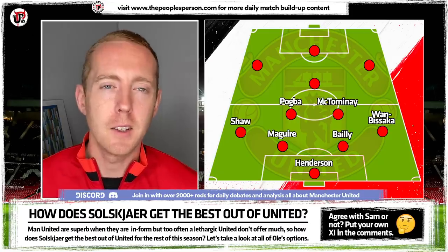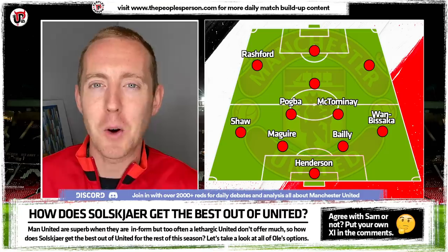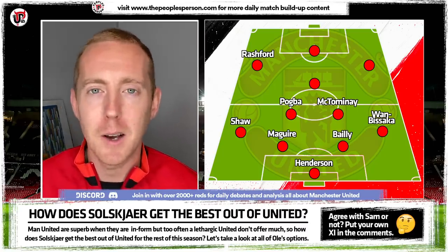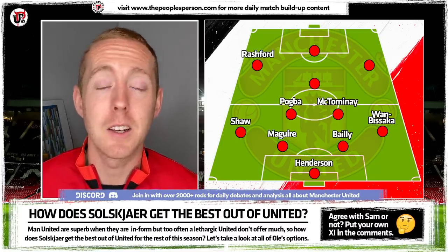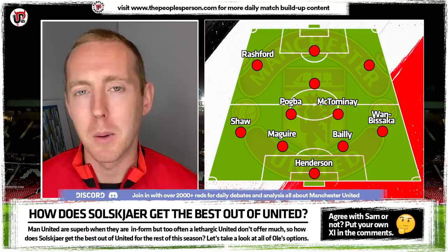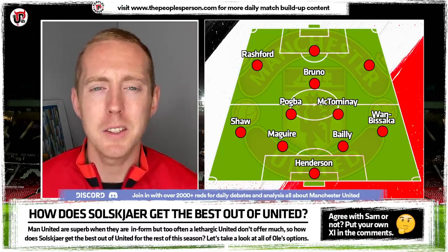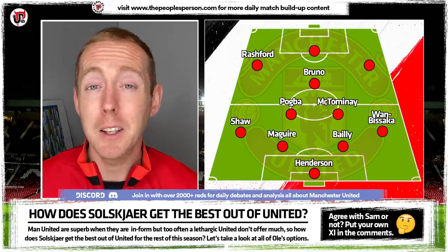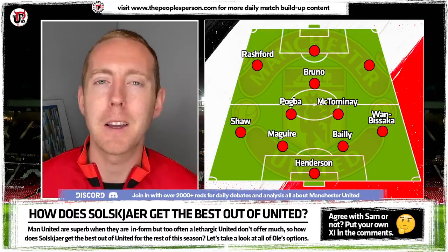Moving further forward, the left-hand side is abundantly obvious — it's Marcus Rashford. He's having an incredible but also incredibly frustrating season. When he's reacting instinctively he's brilliant, like his goal against Newcastle, but when he has time to think he's not as good — something he has to improve. His best position is on that left wing, no shadow of doubt. And obviously it's Bruno Fernandes in the number 10 role — 15 goals and 10 assists, 40 goals in 39 Premier League appearances for United. Staggering numbers for a midfielder. He's the centrepiece and his attitude is infectious on the players around him.